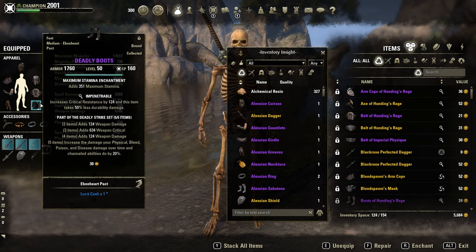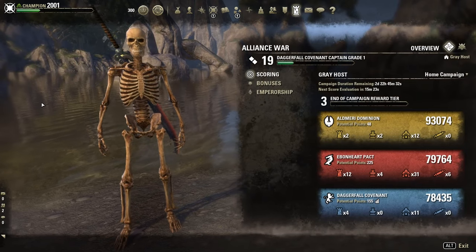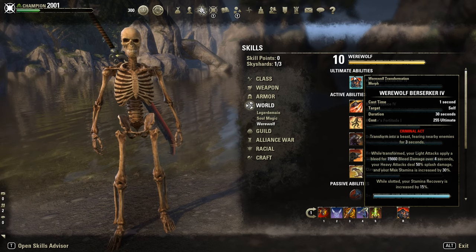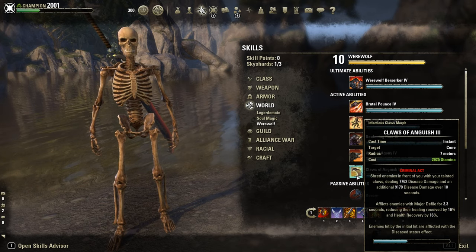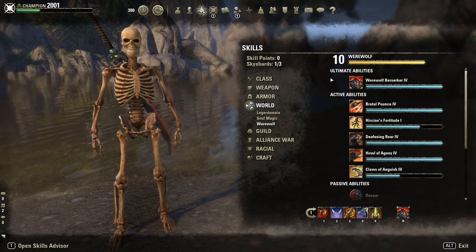As the offensive set, we use Steady Strikes. Also perfect for Werewolves — it increases the DoT damage of physical, bleed, poison, and disease damage. As a Werewolf, we have these juicy skills: the ultimate, so if you transform you deal bleed damage on light attacks; then Brutal Pounce, another bleed damage; and Claws of Anguish, another disease damage over time. So this will all get empowered by Steady Strikes.